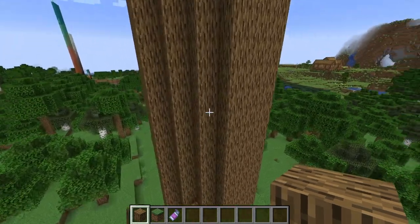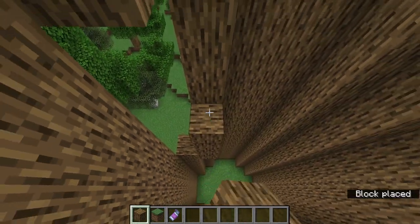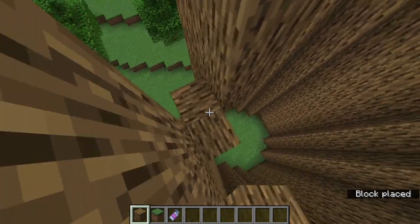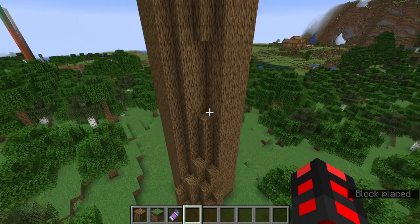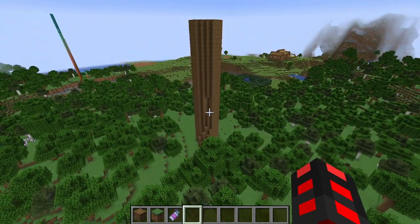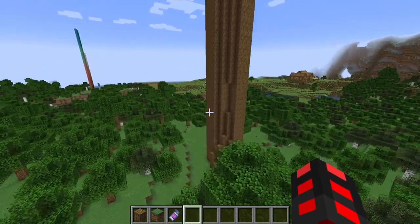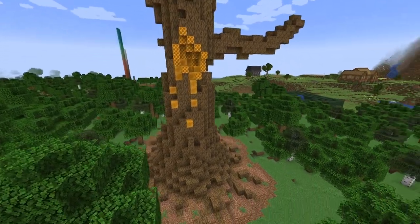As you progressively head further up, take chunks out of the tree and rebuild it to add depth. The more depth you add — as long as you don't overdo it — the better your tree will turn out. Of course doing too much could potentially mess it up, especially if you make it too thin at any given point, but you get the idea.